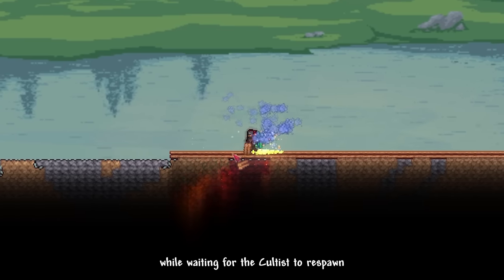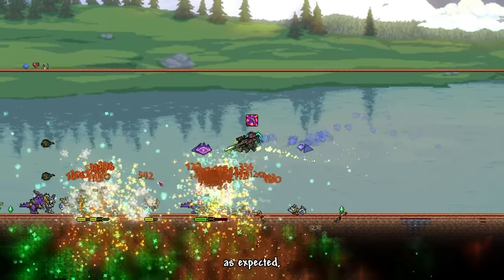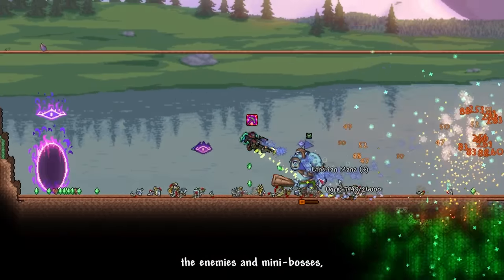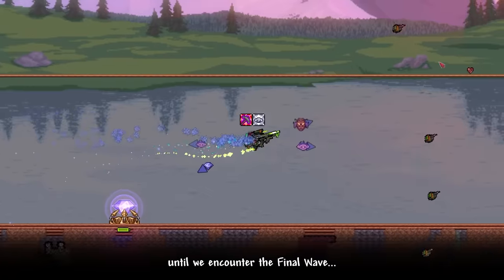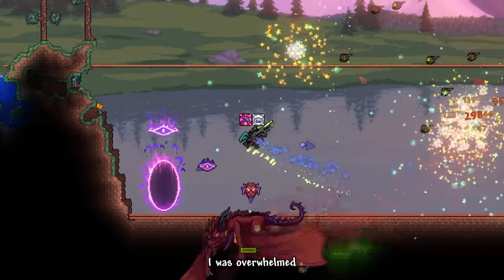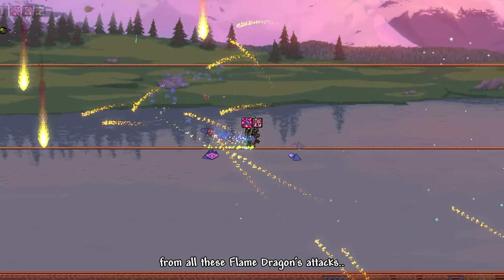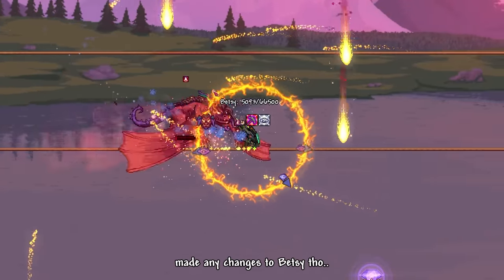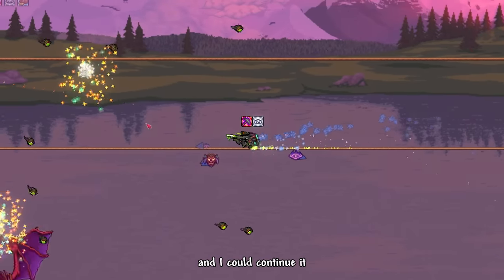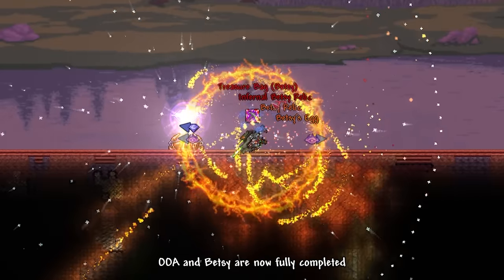While waiting for the cultists to respawn, I made a flat arena. I bought the Eternia Crystal from the Tavern Keep NPC and summoned the Old One's Army. As expected, the Old One's Army wasn't even hard — we absolutely obliterated enemies and mini-bosses wave by wave without a challenge. Until we encountered the final wave and Flame Dragon Betsy. I was overwhelmed, tasked to protect the Crystal while also protecting myself from all of Betsy's attacks. I thought it was over when I died, but weirdly the event didn't stop and I could continue when I respawned. Old One's Army and Betsy are now fully completed.